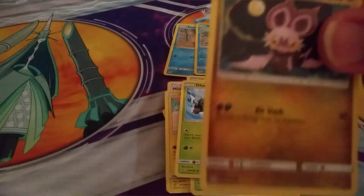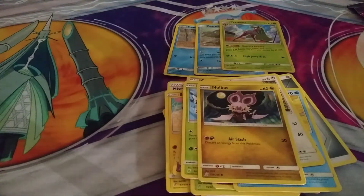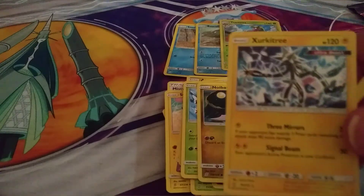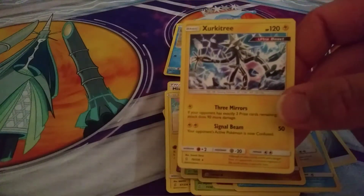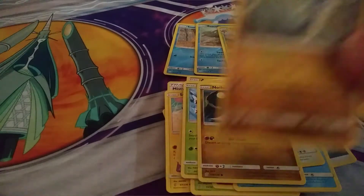We have Noibat, we have Sir Keytree — right here, it says Ultra Beast on it, that's a good card — and we have a Dragonair.